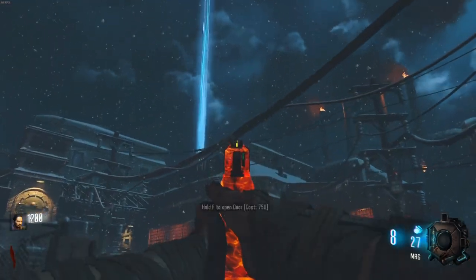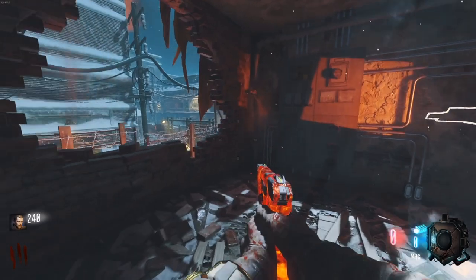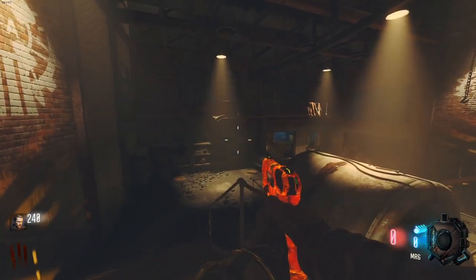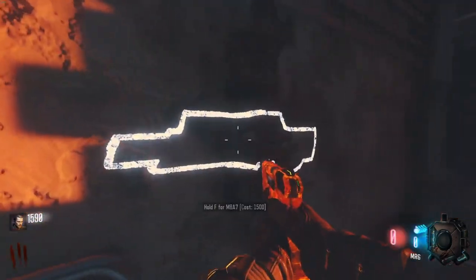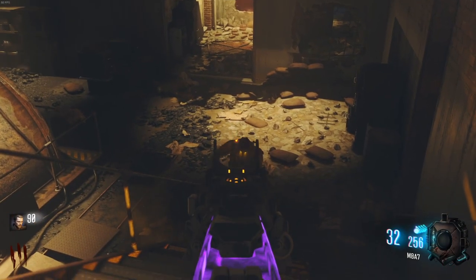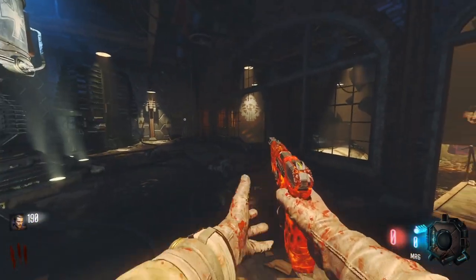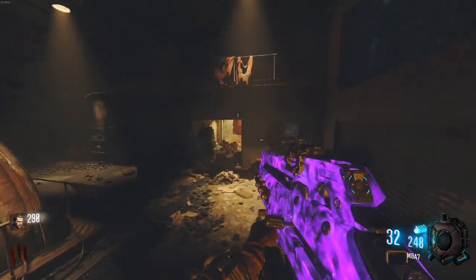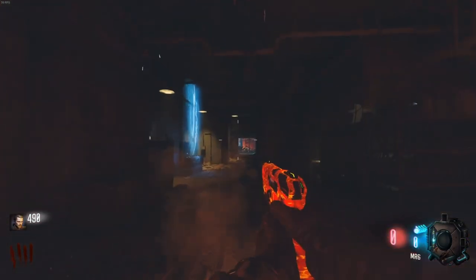We'll go to the box and try to get some of the guns we put attachments on. I spent all last game trying to hit the box and realized I made the M8A7 one of the guns I customized — I just wasted my own time there. As you can see, I do not have this gun unlocked as I'm level 5, and you don't unlock the M8A7 at level 5, yet I still have all my attachments and camos on it.